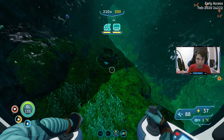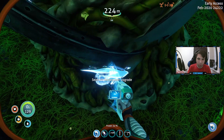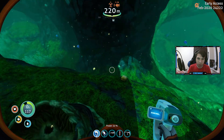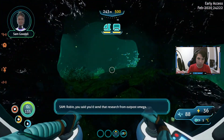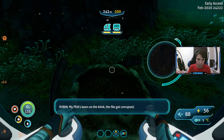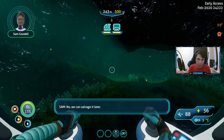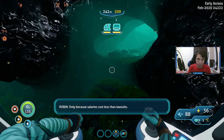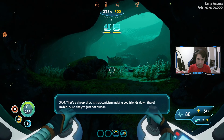We have a nest. Horsepower upgrade — okay, so that's one of the things we need. Then an audio log: 'Robin, you said you'd send that message from Outpost Omega — we never received it.' 'My PDA's been on the blink, the file got corrupted.' 'Want me to go back to the outpost?' 'No, we can salvage it later. Right now I'm focused on getting you home alive.' 'Only because salaries cost less than lawsuits.' 'Is that cynicism making you friends down there?' 'Sure, they're just not human.'